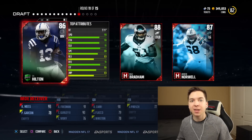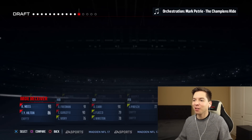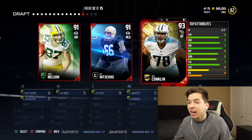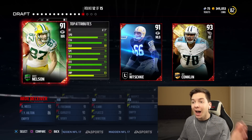We are getting no linemen on either side of the ball. T.Y. Hilton, another receiver. Drafts are juiced — we get a legend, we get a team of the year. He's actually got 77 speed, but we got to go with Jordy Nelson. So that gives us five wide receivers.